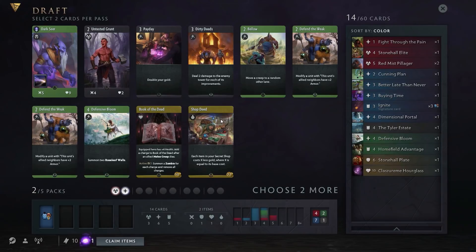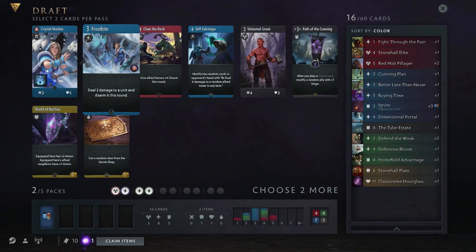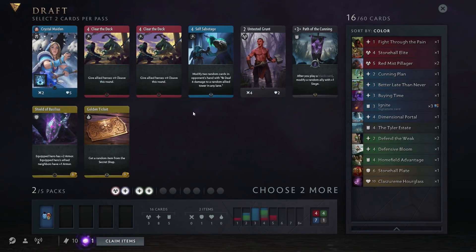It costs 22 gold and it's really powerful, but I don't know that a red-blue deck is going to make a lot of money. If you want gold, you play a black deck — they have lots of gold-manipulating cards. This pack is basically a wash. We're taking some junk. There's a blue hero here — she's terrible though. All the cards in this pack suck. Golden Ticket is a very fun card: it gives you a random item for nine gold, but you're almost always going to get an item worth way more than that.